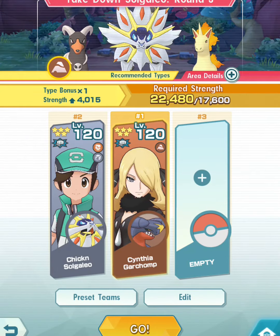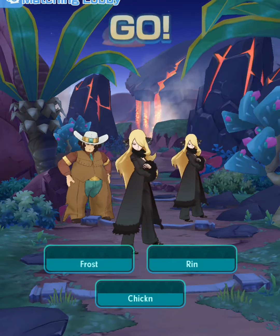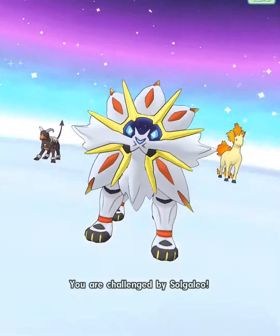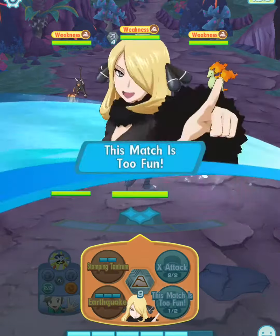If you have Garchomp, this would be an easy sweep for you. If you have other supporters, this will help the other teammates who do bring Garchomp or other strong Pokémon for Round 3. I like to farm Round 3 and leave it on auto. I'm using Garchomp here. I do have a teammate Rin who has Garchomp, so this should be pretty straightforward. My other teammate has Clay — Clay is not too bad as long as they bring a ground type. I'm going to fast forward these three battles.